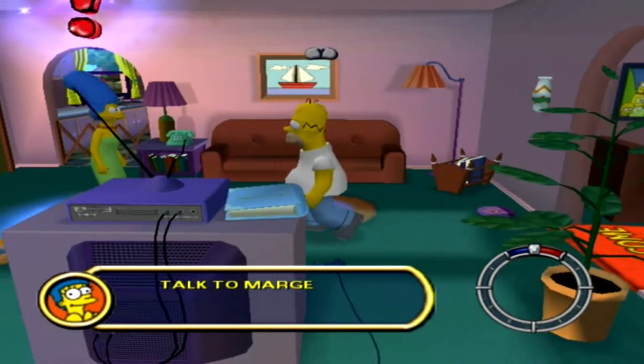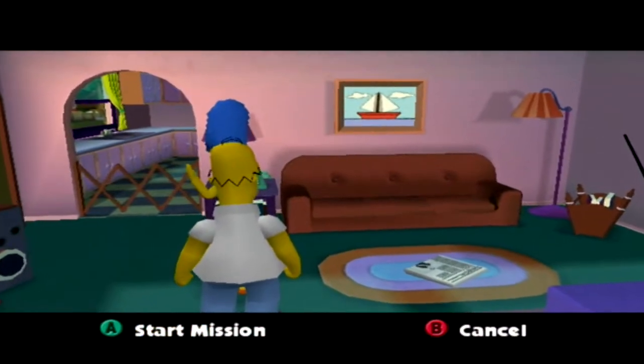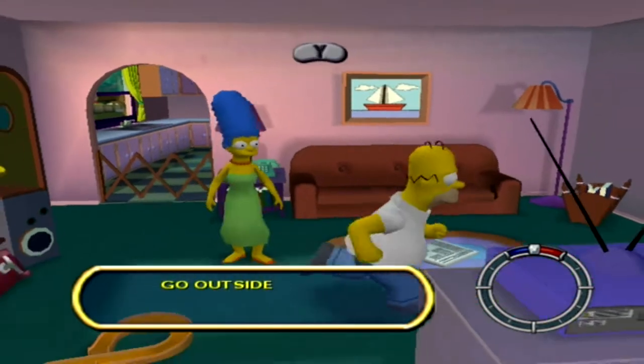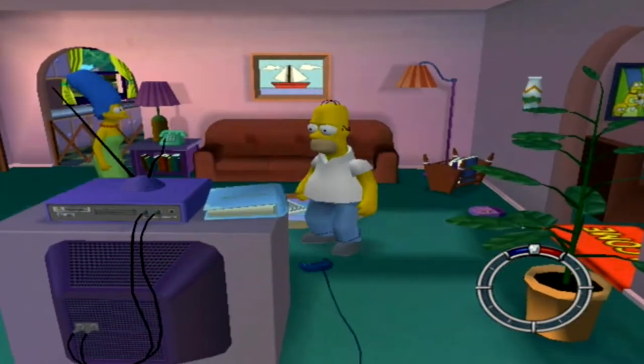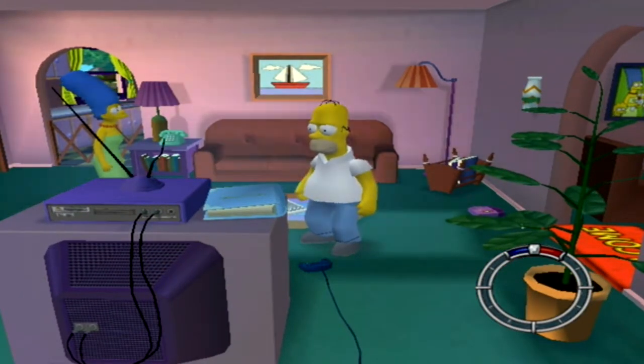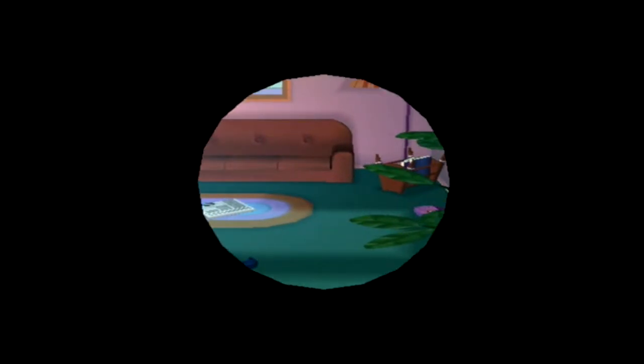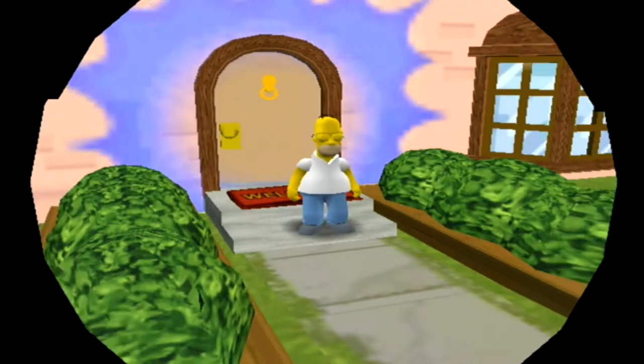Inside the house — Marge! 'Homer, go talk to Ned Flanders. He seems miffed and P.O'd.' 'Why me? I'm the world's greatest neighbor — I even have a mug to that effect.' Alright then, so we're going to go talk to Flanders. There's another gag right here — the TV. Heading back outside, we need to go talk to Mr. Flanders.